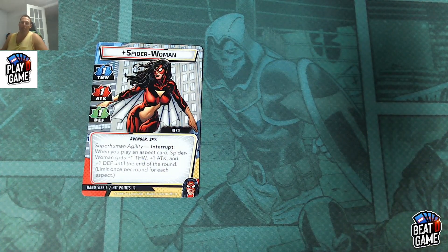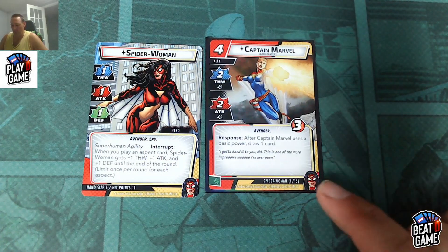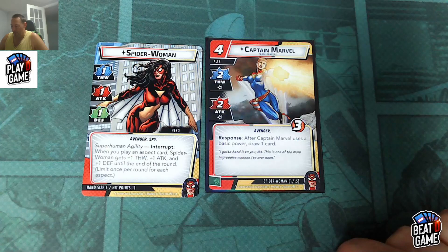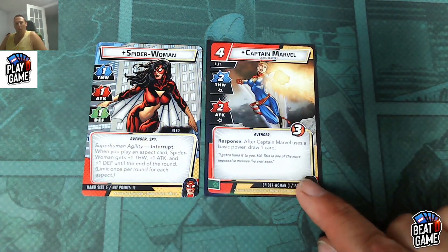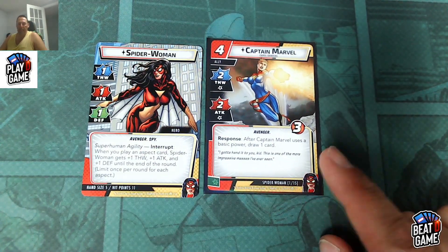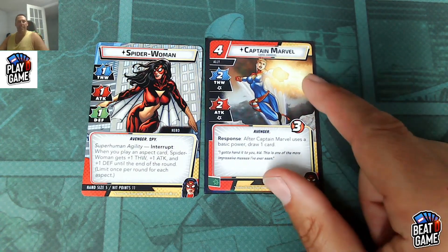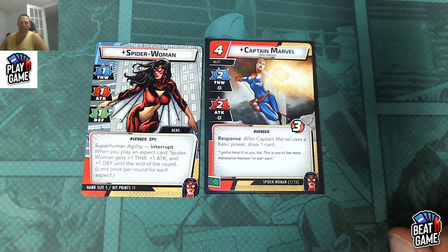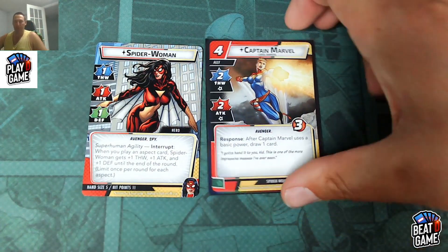Let's take a look at one of the most powerful allies in the game: Captain Marvel. She's a 4-cost ally, 2-thwart, 2-attack, an Avenger. After Captain Marvel uses a basic power, draw a card. For me, that is just money — more card draw with a hero that can thwart for two and attack for two. I actually have a deck all about Captain Marvel where you just want to ready her five or six times in a turn and just draw, draw, draw.